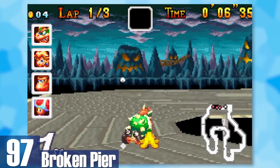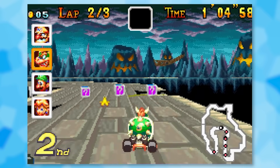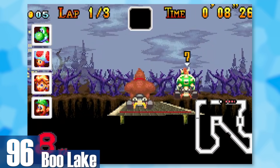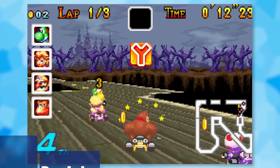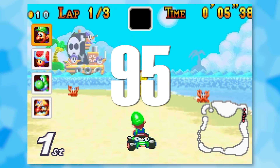97: Broken Pier — or Ghost Valley on steroids. It's a ghost level that has actual boosts on the road and the background has this monster mountain that radiates heat. 96: Boo Lake. I find the dead trees and mansion much more appealing than Broken Pier, and the track design is straight-up better and radder.